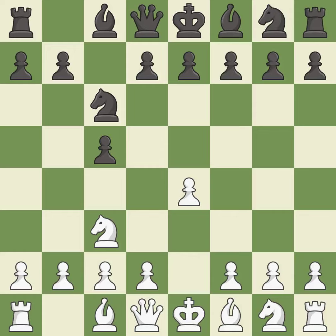c6 helps control both the d4 square and the e5 square. Bb5 develops the bishop and immediately attacks the c6 knight. d4 places the knight on a center square and attacks the bishop on b5.